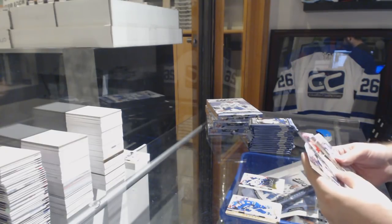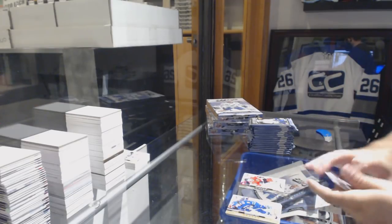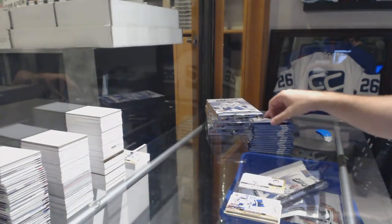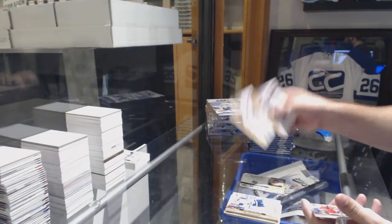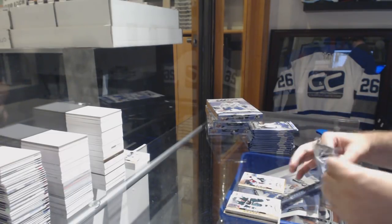We've got a rookie of Dylan Strome for the Chicago Blackhawks and a player credentials of Evgeny Malkin. We were obviously one of the first hockey ones, so everyone started doing it differently than us. Tyson Barrie for the Avs, and then pretty much everyone did it that way.